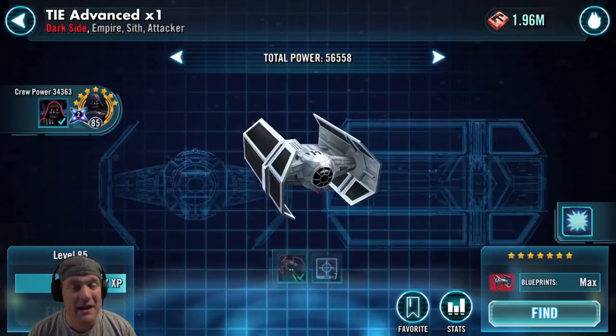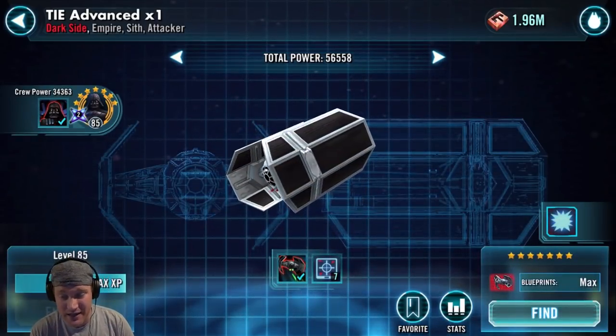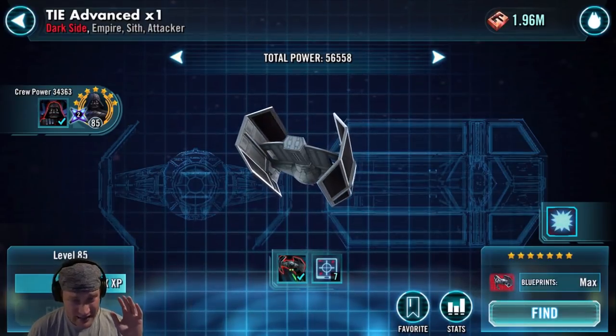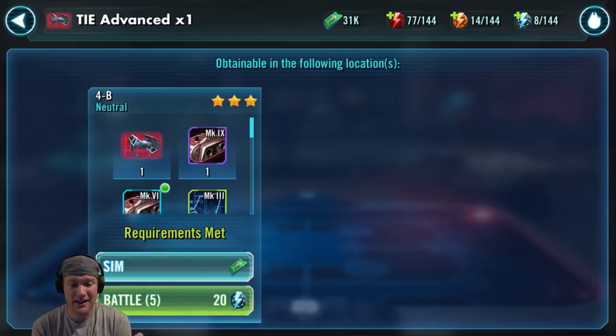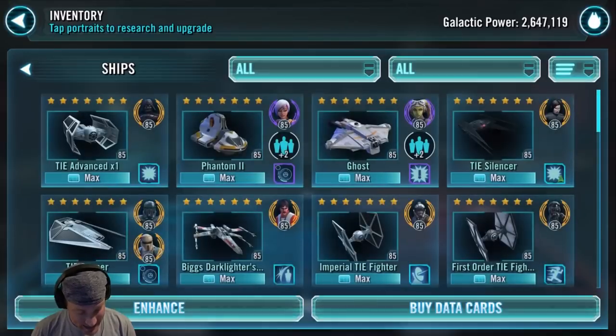Yes, it is Darth Vader's ship. It's an A — an easy A. It's a great ship to use. I still use it in my Fleet Arena team. It grants target lock, can dispel, does a lot of damage. It can be found in 4B Neutral in the new Fleet Battles area. You can also sometimes find it in the Fleet Arena store. This is something you should farm. It gets an A.